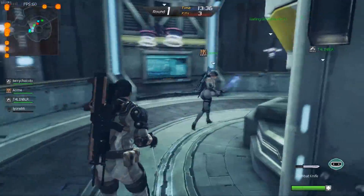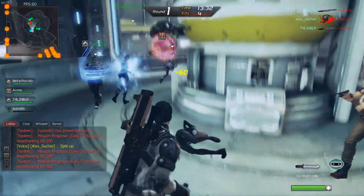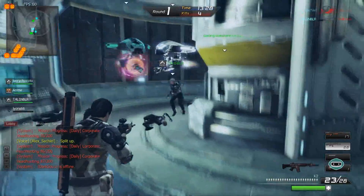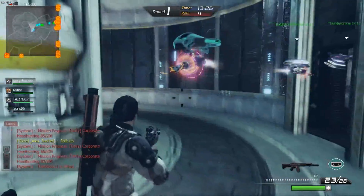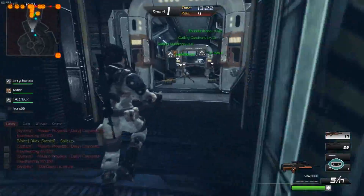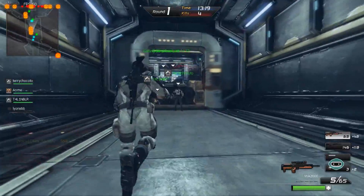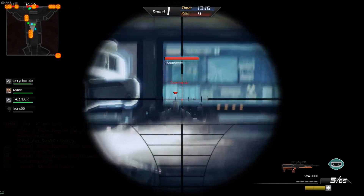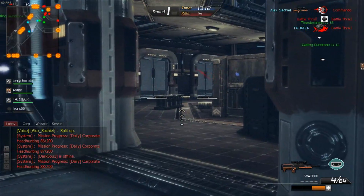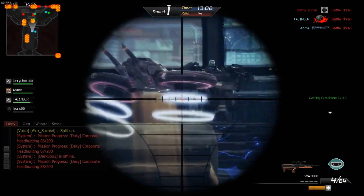Por ejemplo, este es el modo Assault. Estamos peleando aquí contra unas chicas invisibles que usan navajas. Hay otros modos que se llaman Paranormal Ops, que es como luchar contra monstruos, momias, zombies y todo eso. Hay otros para defender objetivos, otros para sobrevivir hordas. Para cada modo de juego hay armas que ayudan específicamente en esos modos.